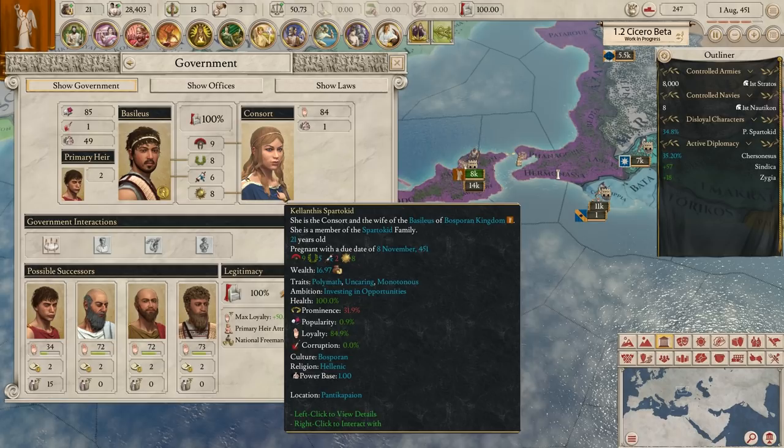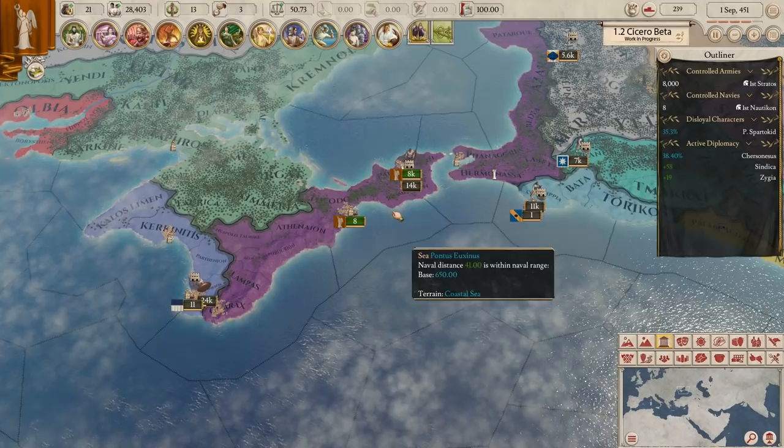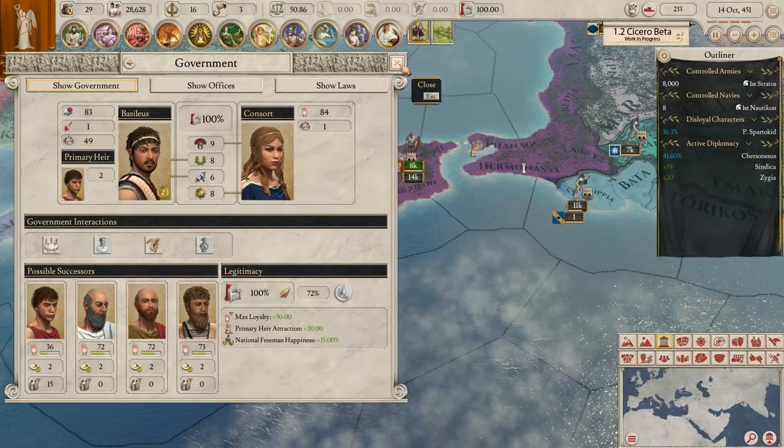She's pregnant with a due date of 8th November - amazing technology that they know that. Not long now, we'll have our little boy. And then we might get loyalty problems with our heir because he won't be the primary heir anymore - he'll lose his loyalty benefit and be quite unhappy that little baby Spartacus will be the favorite.